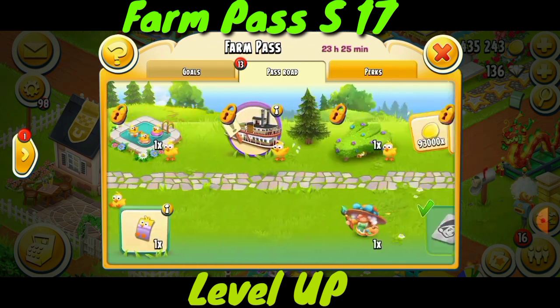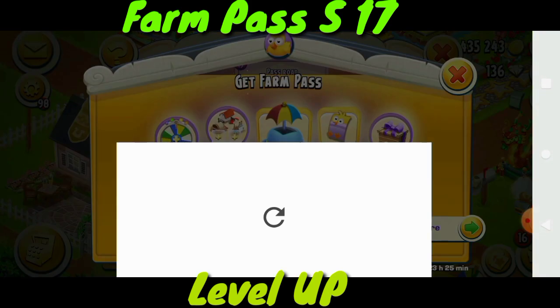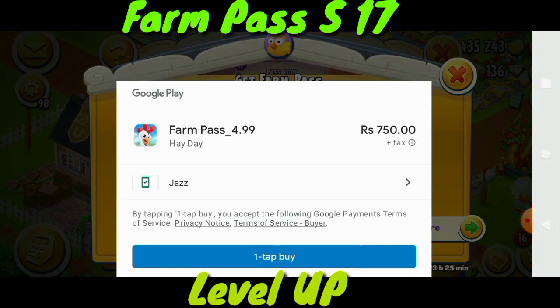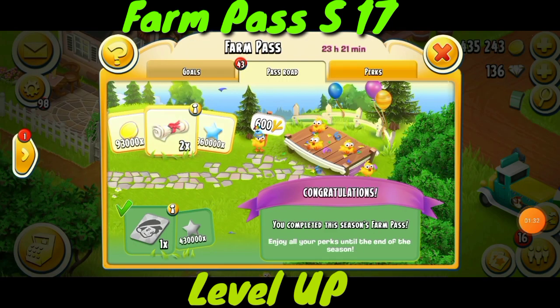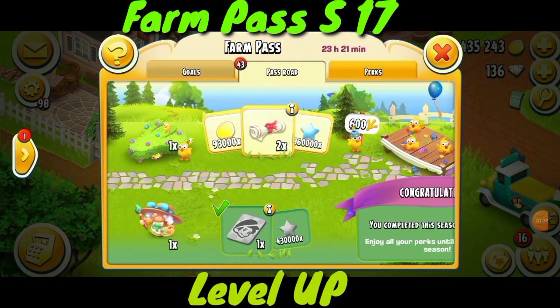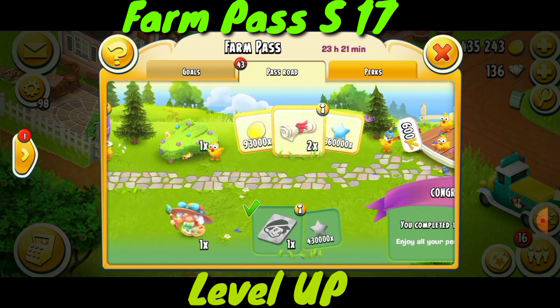Let's also buy the farm pass using these XPs. Here we are at the farm pass — one tap, buy — and I will use the password. We have now purchased the farm pass and here we have the XPs, so let's collect these XPs.